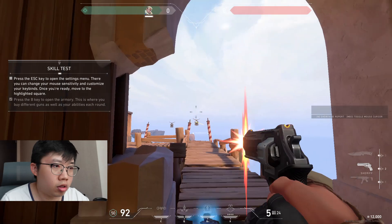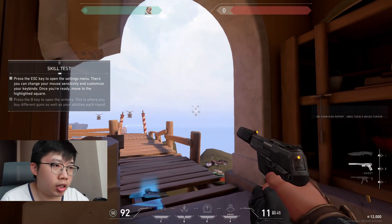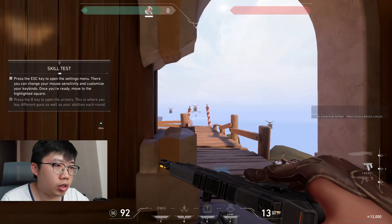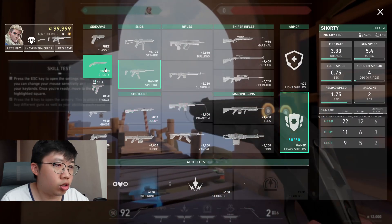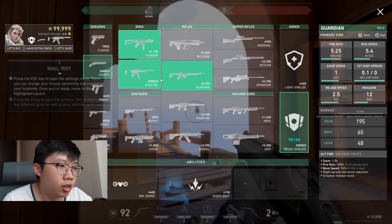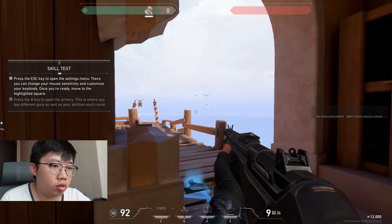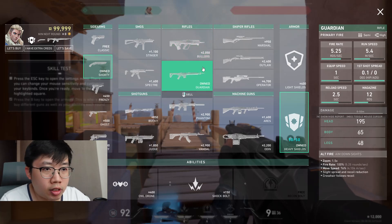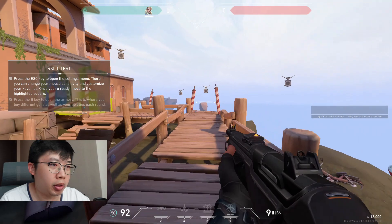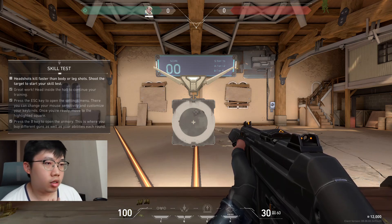The SMG recoil isn't that high, which makes sense. Oh wait, this is the Sheriff — a pretty strong pistol. With pistols you can't zoom in. I suck at aiming. Next pistol — the Shorty. Oh, that's like a shotgun sidearm, not exactly a pistol. The Guardian rifle is not automatic, which makes it hard, but the damage is a lot higher. I like how they show weapon damage stats on the side so you know what each weapon does.